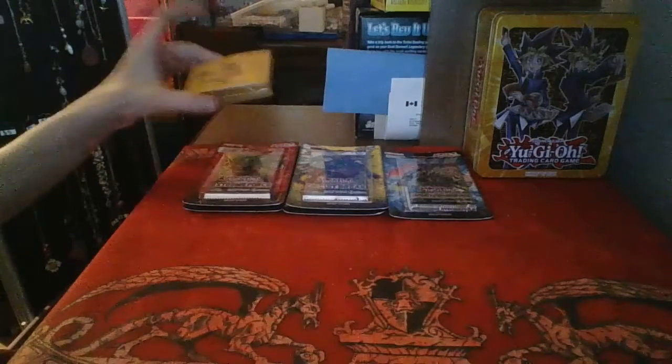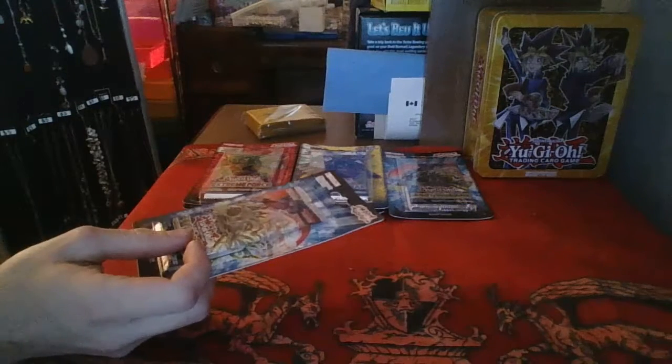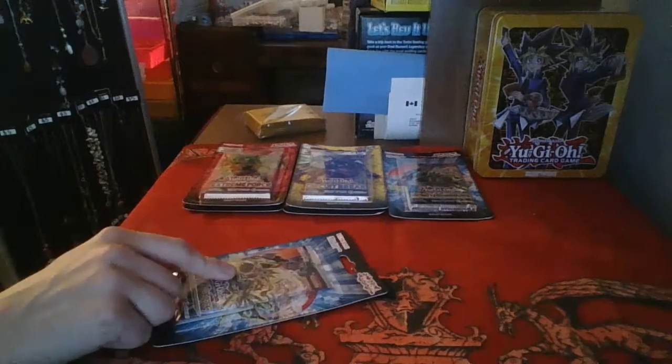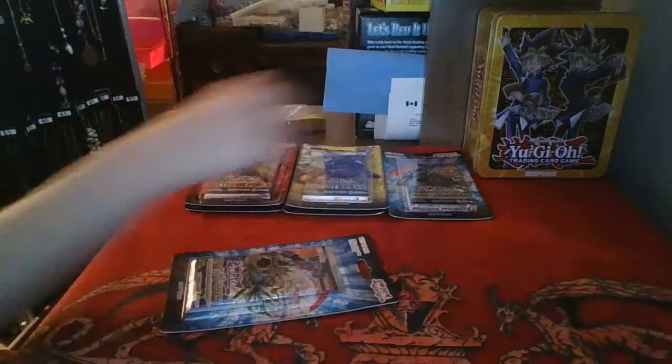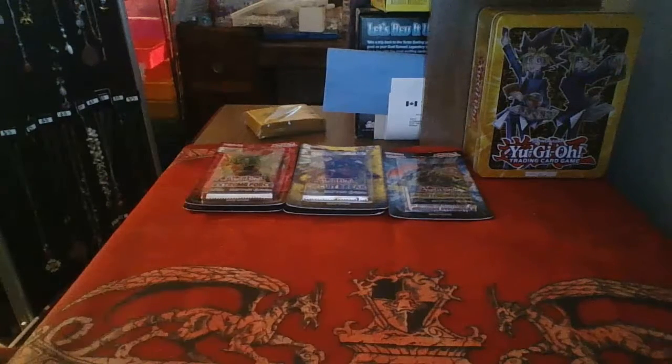We'll be sleeving any holos we get in Pokémon Tapu Koko sleeves, because that's what I have at the moment. Cards we're looking for in these sets: Six Samurai cards, a Borrel Dragon, and I don't actually know much about Extreme Force.